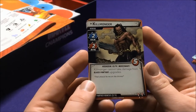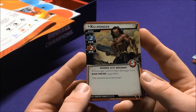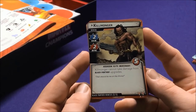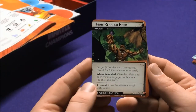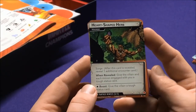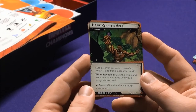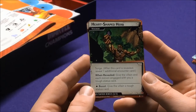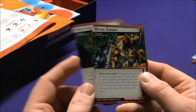Killmonger minion is an Assassin, Elite, and Mercenary — and Killmonger cannot take damage from Black Panther upgrades, making him hard to defeat with Black Panther. The Heart-Shaped Herb has Surge: when revealed, give the villain and the minion you're engaged with a tough status card. Boost: give the villain a tough status card — so they could gain multiple tough status cards.